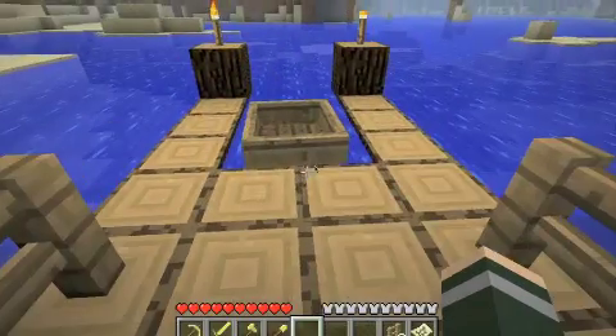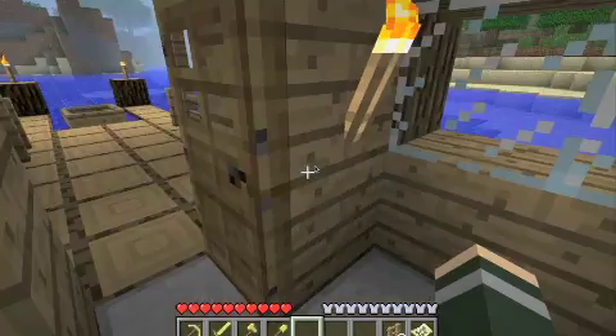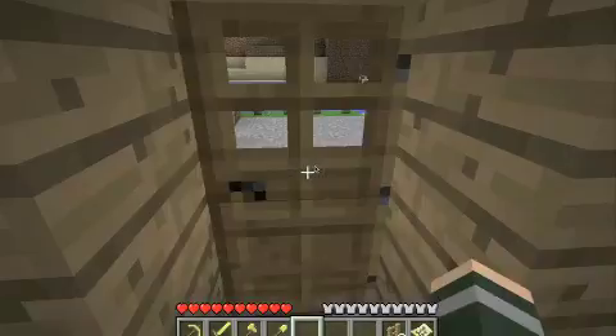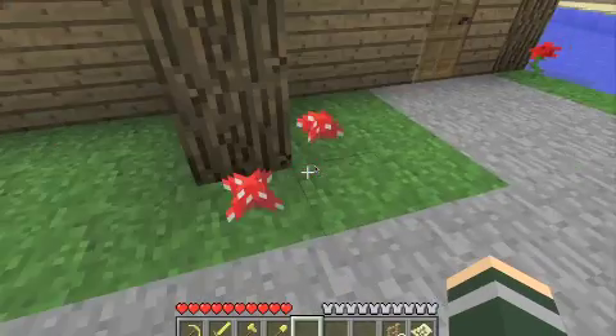And then you go to the left over here — this is like a little porch dock thingy. Get in, go around — like my own little bay. Come over here, got some nice views. Come over here, this is like my little garden. Got some flowers, a tree.